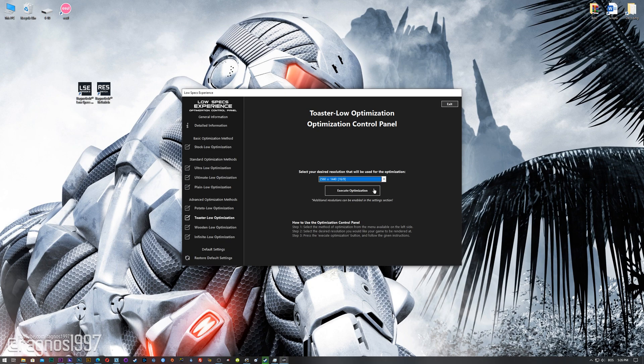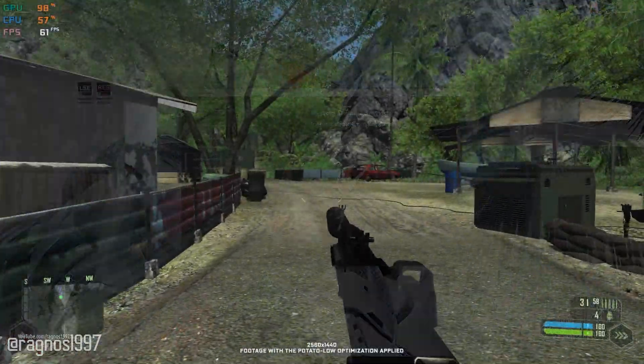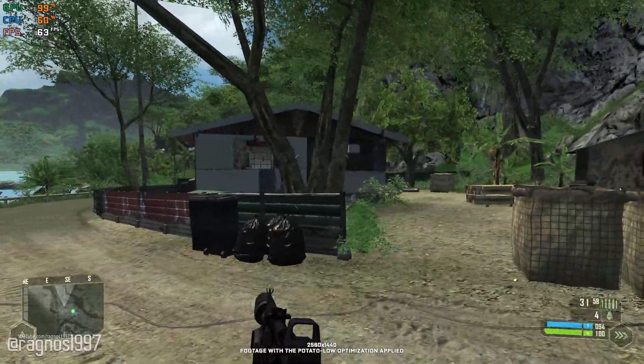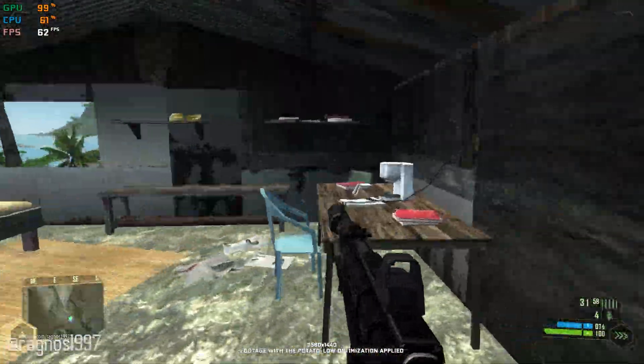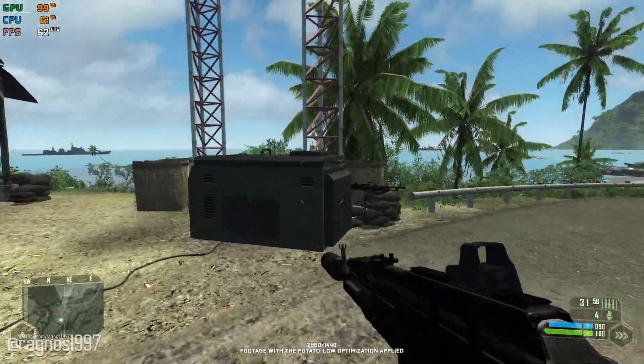Once you decide which optimization method and resolution you are going to use, press the 'Execute Optimization' button and then start your game. Also, if you are not satisfied with what you see, simply choose the 'Restore Default' option, which will restore your game to default settings. That's all from me for now. If you like what I do, please be sure to like the video and subscribe to the channel for more similar content. I'll see you all next time!